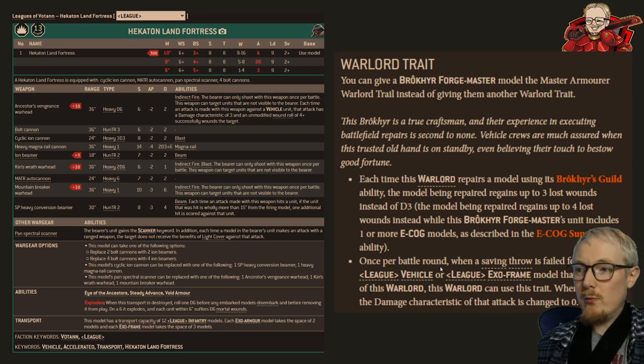The second part: once per battle round, when a saving throw is failed for a League vehicle within six inches — ideally the Land Fortress — he can reduce the damage characteristic of that attack to zero, which basically nullifies one of your attacks. So if you're throwing thunder hammers at the Hecaton Land Fortress — which is probably the best way to get rid of it as a Blood Angels player — one of your thunder hammers is going to do zero damage rather than three.